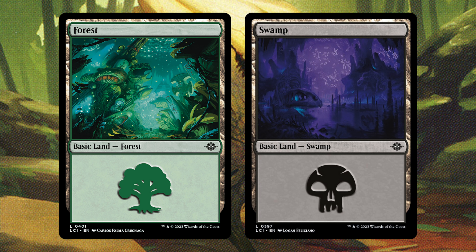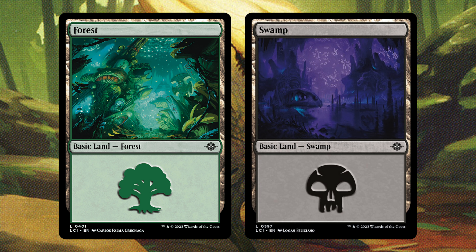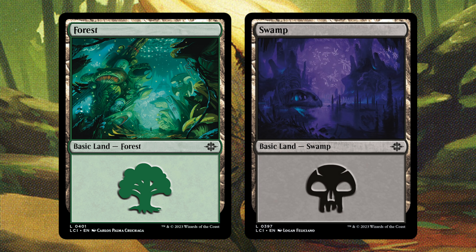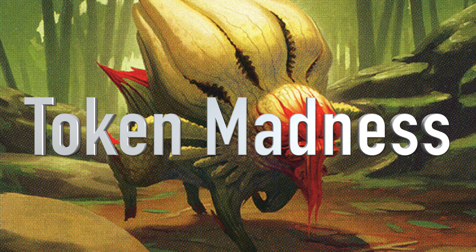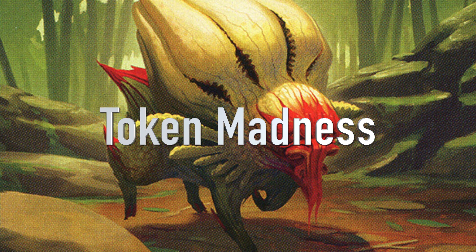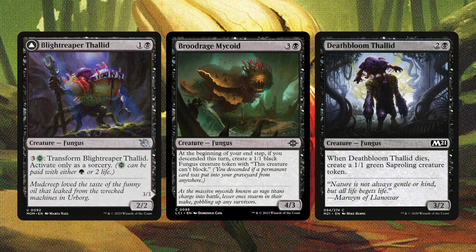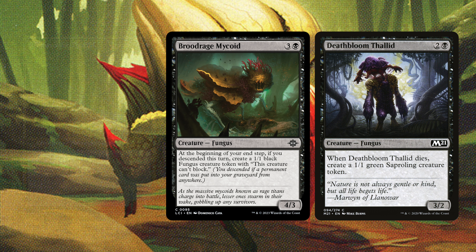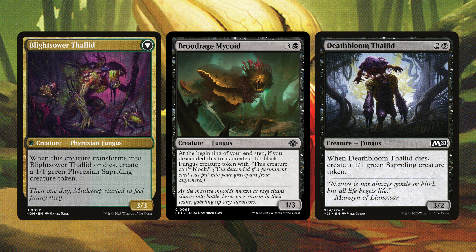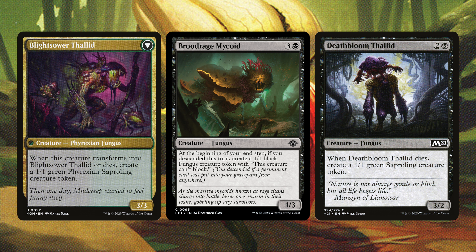One last thing about the Mycotirant — Descend is an interesting new mechanic. The way it works is you descend each time a permanent card is put in your graveyard from anywhere. I first thought you could sacrifice all your Saproling and Fungus tokens and have the Mycotirant make that many at the end step, but that's not correct. Descend specifically cares about permanent cards — tokens are permanents but they are not cards, so they don't count.